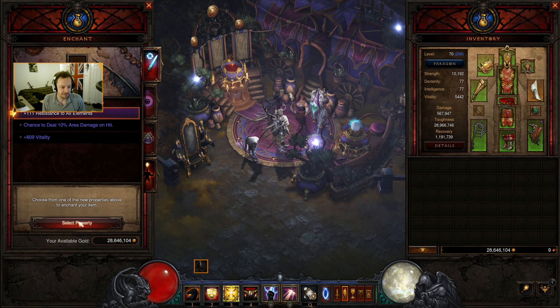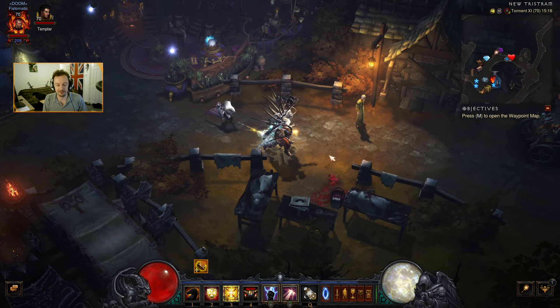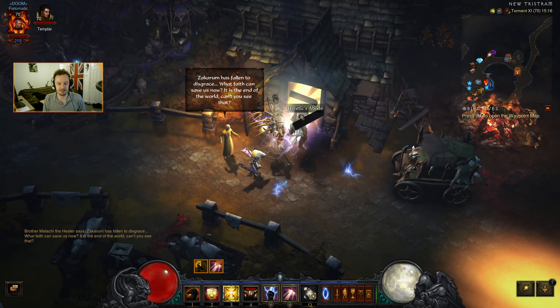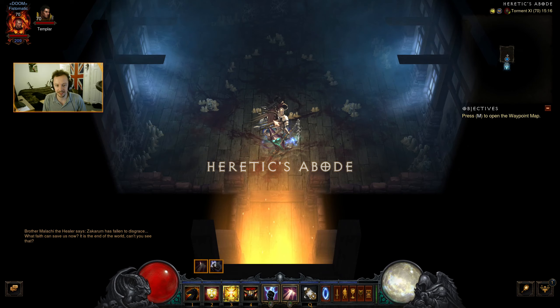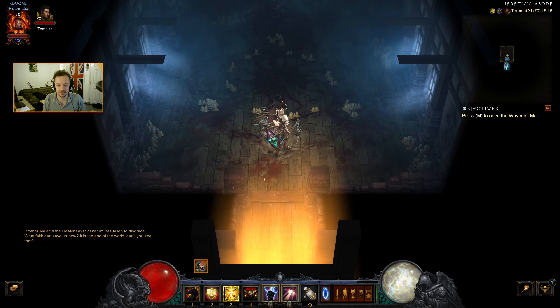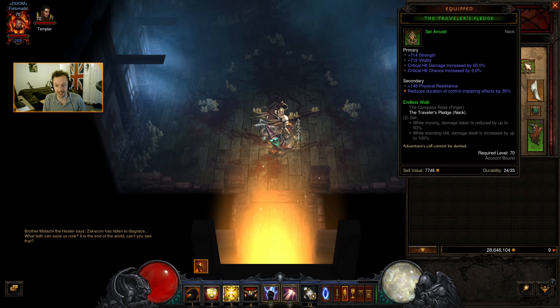Attack speed is a big problem for us. One of the reasons I want to get our legendary gems is so we can get Pain Enhancer, which will hopefully help a little bit. We could also do the Gogok of Swiftness, which we do have. We would just need somewhere to socket it in, so that would mean replacing the Traveler's Pledge with something else. It's a shame because it's such a nicely rolled one, but it's not what we need.